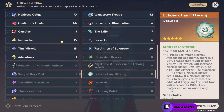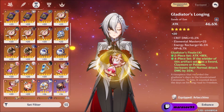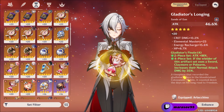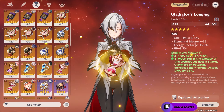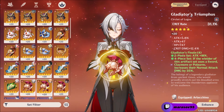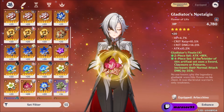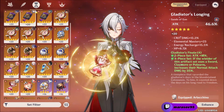The 4-piece Gladiator is also very good and most of you will also have artifacts with good substats. For the main stats that you will need: it's an attack sands, a pyro damage bonus goblet, and a crit rate or crit damage circlet depending on what you lack the most. And for the substats you need crit rate, crit damage, attack, and also elemental mastery for vaporize teams and some HP.